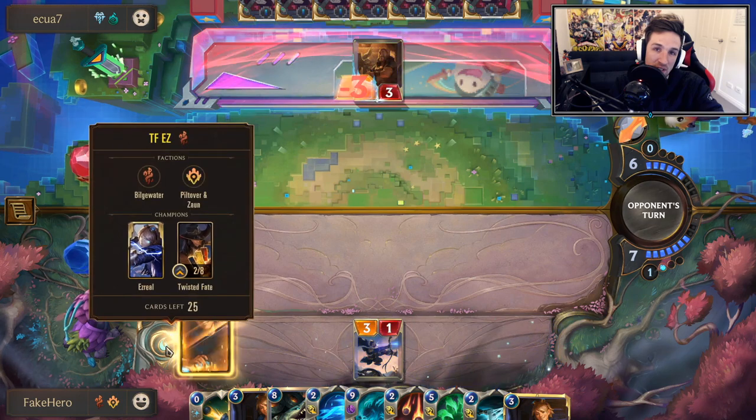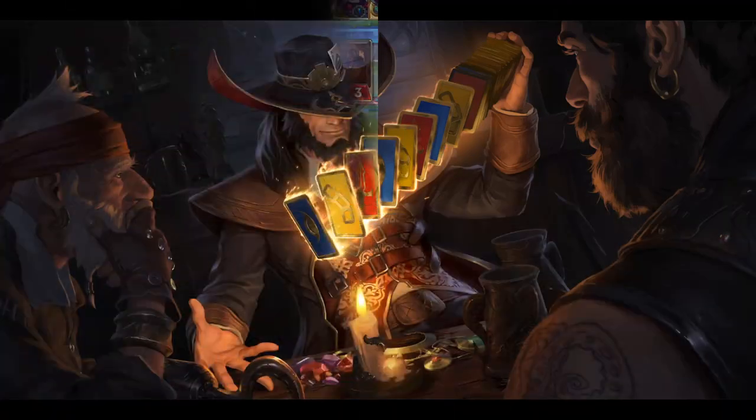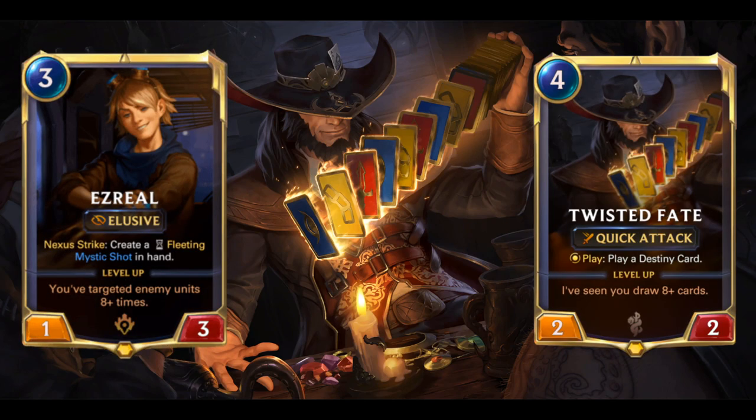If anything is not covered in the video, drop a comment, I'll respond immediately. Thank you. So Twisted Fate Ezreal is going to be a combo deck, mostly revolving around Ezreal, but of course Twisted Fate is here. Ezreal is still going to be the late game combo aspect, similar to Karma Ezreal — they both kind of serve similar win conditions.